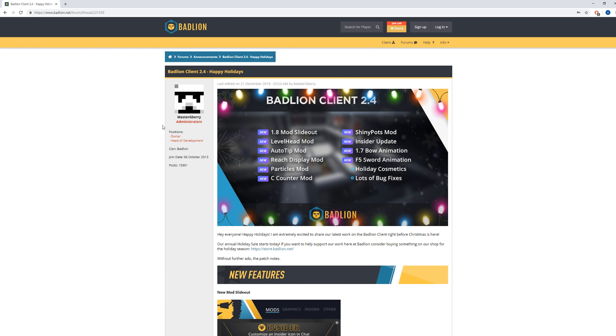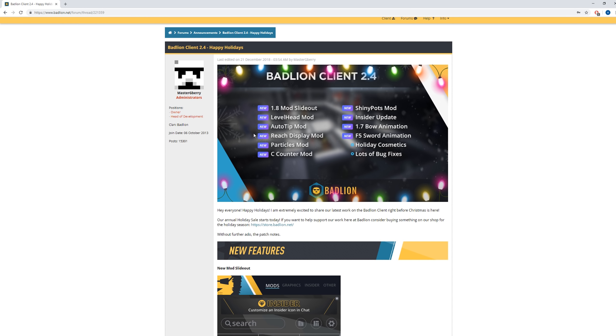So you can see Badlion Client 2.4, Happy Holidays, and you can see that they added the level head mod, the auto tip mod, the reach display mod, the particles mod, the sea counter mod, the shiny pots mod, the 1.7 bow animation, and the F5 sword animation, and lots of bug fixes.